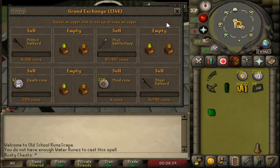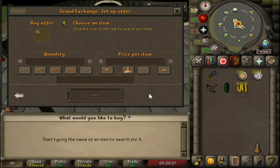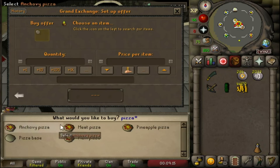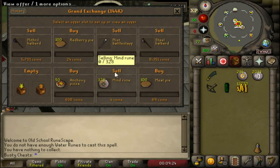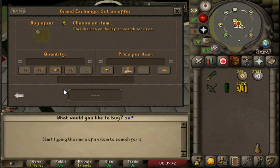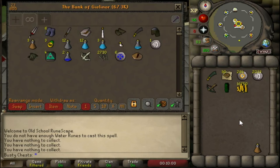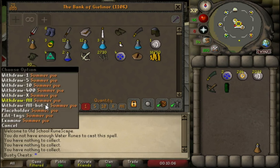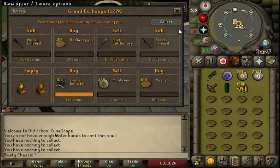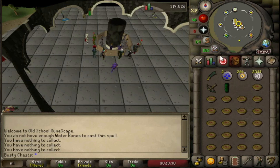Here's our bank at the minute. We've only got like 50k if we sell everything, and then we need to buy more food and teleports and stuff, so we're pretty much at zero once we buy all our supplies. Bought a few decent food here. Summer pies are good because they boost your agility so you can run about more, and they're not really that expensive considering they heal 11 per piece. They're better than sharks, cost the same, and boost agility — double whammy. Bought a few more emerald bolts and we've got 2.2k left, so really poor at the minute.